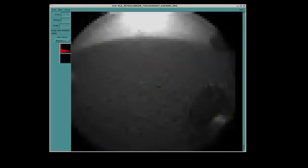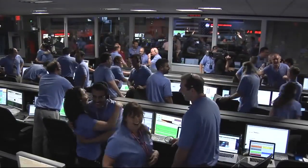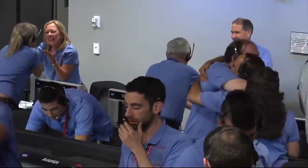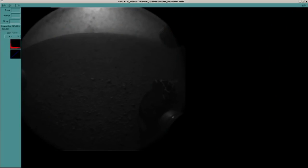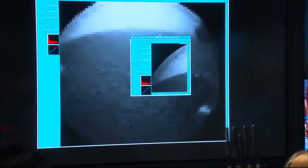These are the rear hazcams, and they do have a dust cover on at this point. The cover isn't the problem — it's the fact there's dust in the air because we have just blown dust all over the place with our descent engines. This is the 256 by 256 image — this is a higher resolution. You're seeing dust particles on the window. You can see the horizon there in the background, and there is the wheel of the rover safely on the surface of Mars.